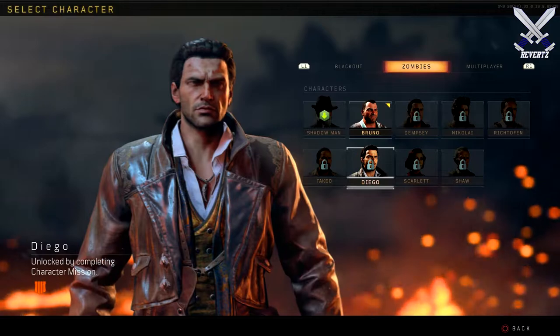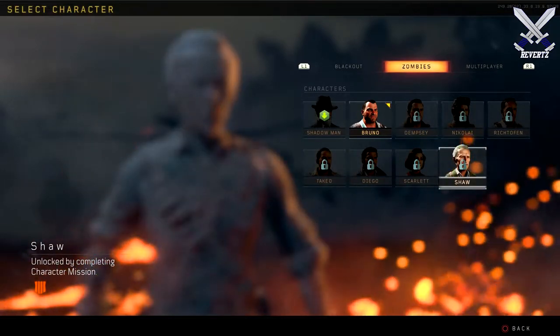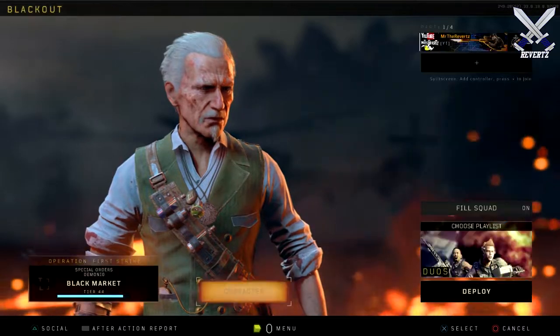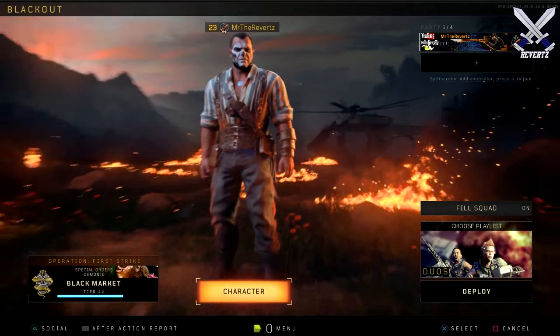What is up guys, Mr. TheReverts here. We have a brand new set of characters in Blackout Battle Royale — these characters are the four Chaos Crew members from the new Black Ops 4 Zombies map, Voyage of Despair.